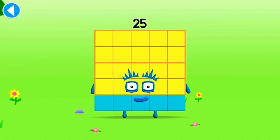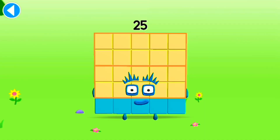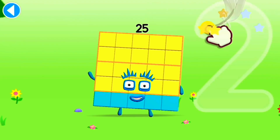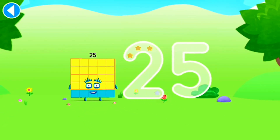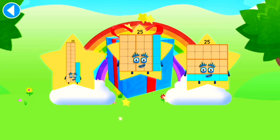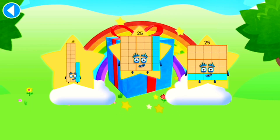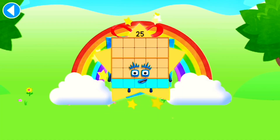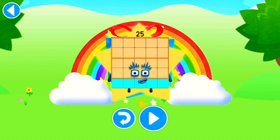This is number block 25. This number block is made up of 25 blocks — five lots of five! Oops! You're getting close to the edge. Well done! You've unlocked a sticker. Which sticker will you choose? You can choose another sticker next time. Try to collect them all. Spot on! Play again to unlock another sticker.